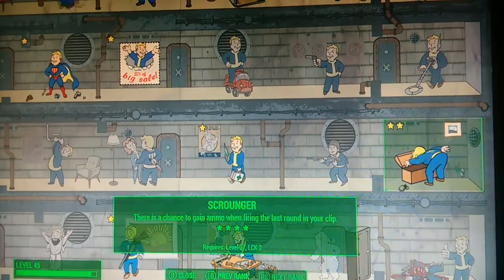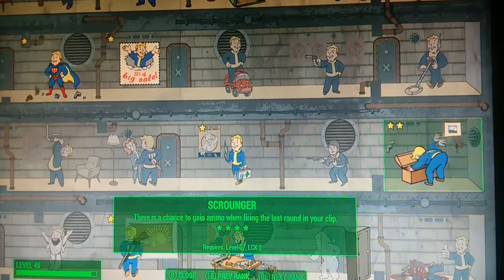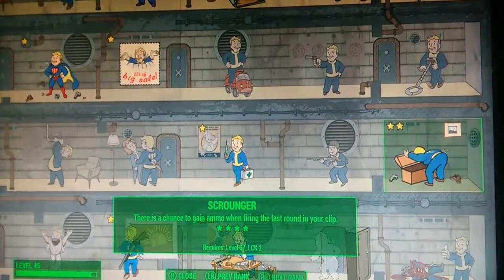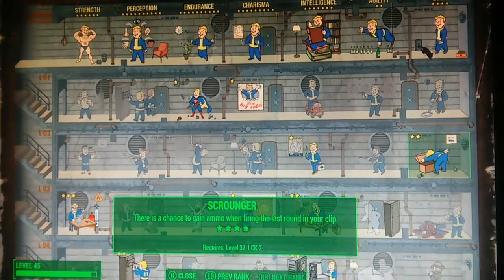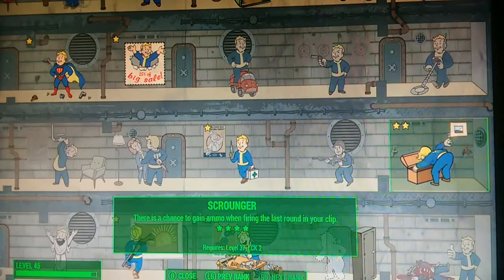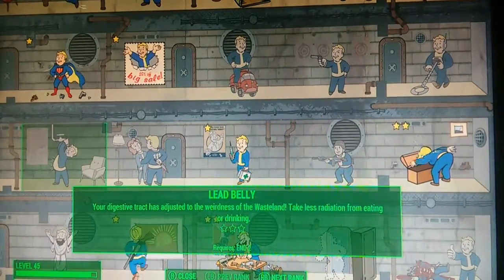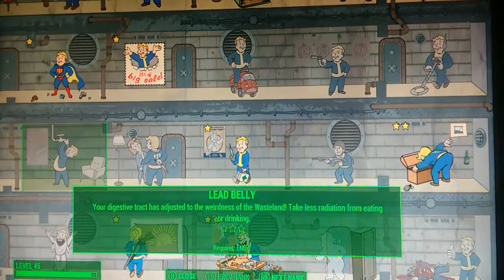Even if you're not a beginner, Scrounger is a really good perk to have if you have trouble with ammo. The next perk is Lead Belly — I had it in my other playthrough but forgot to get it in this one. It pretty much reduces the radiation you take from eating and drinking wasteland food, and as you upgrade it, eventually you'll take no radiation from eating or drinking.